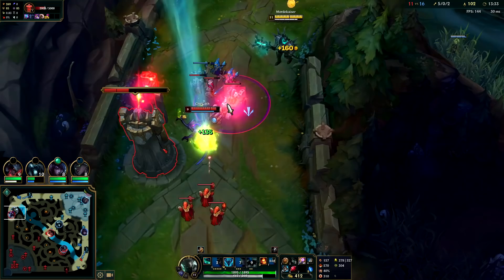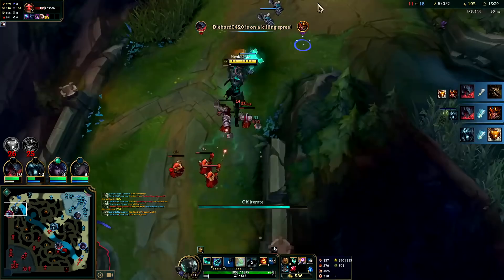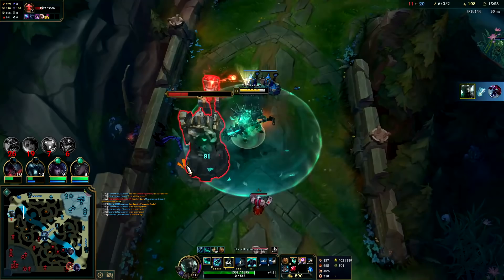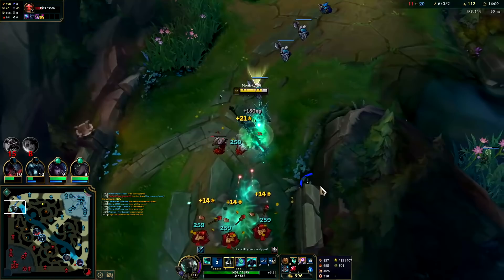Mord is so easy to dodge once they have tier 2s and they're not inside your R. Block that, let the turret shot hit, then heal. Jarvan's not over here so we'll keep pitting him with stray Qs. That's our trade pattern on Mord when they're under turret: hit him with Qs, and if the turret does squeak off a shot on you, hit W to soak the shot, then reactivate to use the rest as a heal.